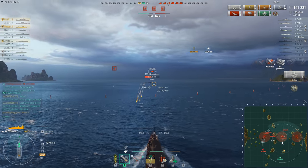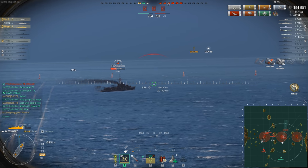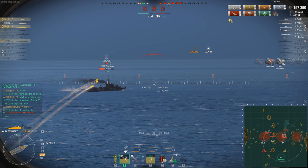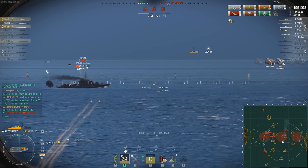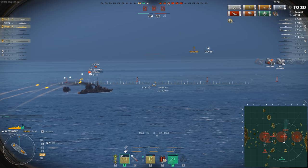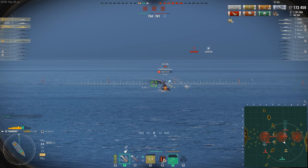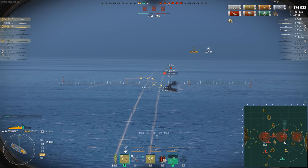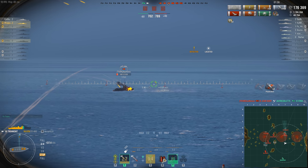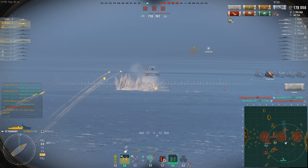Oh — why did the Jutland do that? I think the Jutland is suffering from a nasty case of victory disease. I don't understand why the Jutland just sat there until Moggy 2 spotted him. He's got the superior concealment, he should have been able to dictate the terms of the engagement and only get spotted when he wanted to. But he's certainly not fast enough in a Jutland, even with an engine boost, to evade pursuit — and even though Moggy is not pursuing him, he's got no chance of going undetected because he's firing his guns. He's smoking up — it's too little, it's too late.